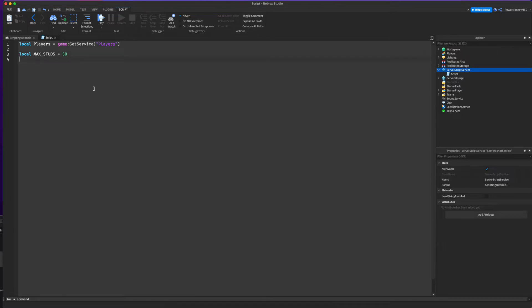We're going to do another variable and we're going to call it local checkInterval. This is after how many seconds you want it to check — so every 60 seconds, every 30 seconds, but I'm just going to do every 10 seconds. Then we're going to add one more variable which is a counter and we're going to leave that counter at 0 for now.